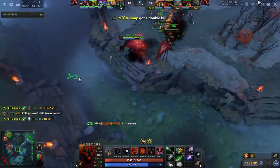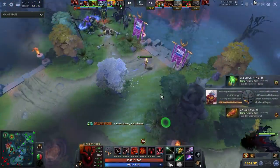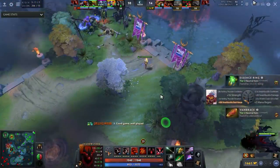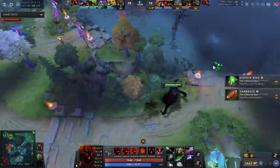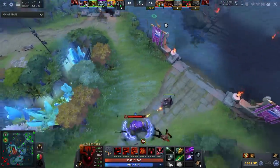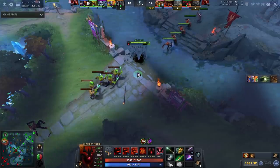I thought maybe he'd push in the mid wave — he didn't, so I clear the mid wave quickly and push it in. Then I see him jungling, so maybe I can kill him. The only problem is that area is very often warded, and there was a high chance he would actually see me.